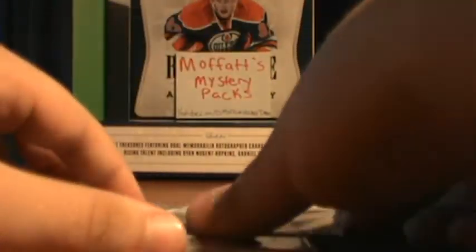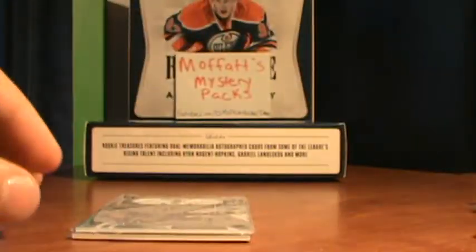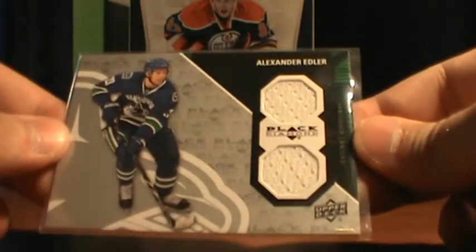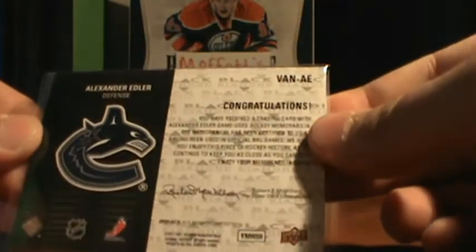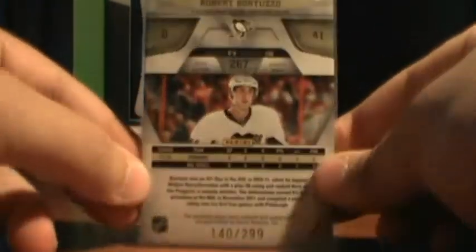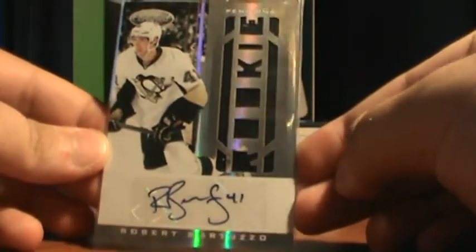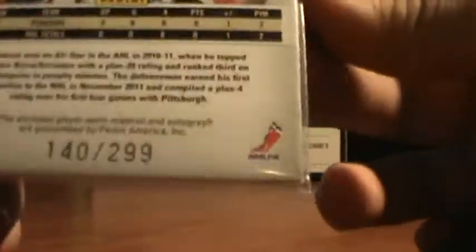You get a Jack Johnson Limited Base, numbered 152 of 299. Your first hit is a dual jersey of Alex Edler from 11-12 Black Diamond. And your main hit is a jersey auto, 140 of 299, of Robert Bertuzzo — a rookie jersey auto of Robert Bertuzzo.